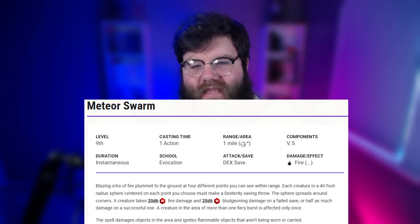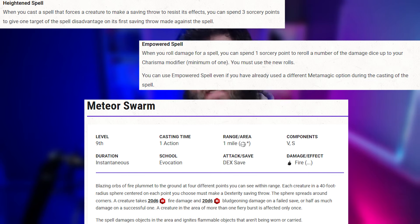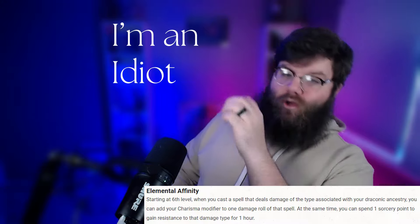Nine-step process. Step one: find a group of at least 15 enemies. Step two: cast meteor swarm at ninth level, heighten the spell, and empower it to get as much damage as possible. Step three: trigger elemental affinity. Step four: roll for damage. With an average damage of 75 per enemy, that's a total of 1,125 — you already did it.